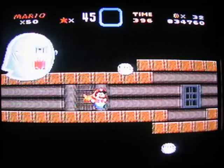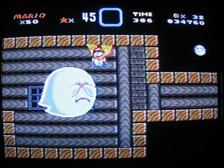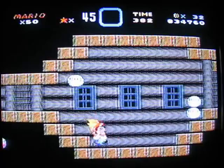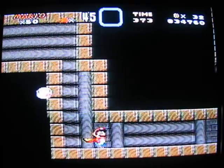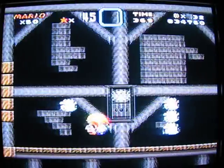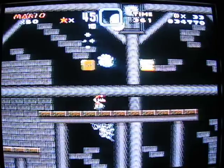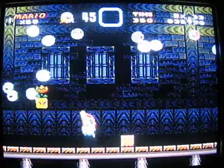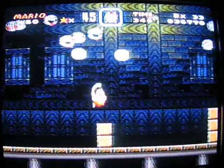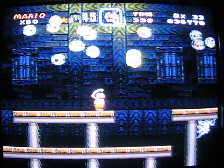Now you're not gonna believe this but the secret exit is right where that big boo is - just spin jump across, there we go. Where that big boo was, off this little closed-in section, that is indeed where the secret exit is. After you get in that other door that leads to the regular - oh shoot, I just flew and I did not want to fly. Flying when you don't want to fly is a bad thing, it gets you killed.